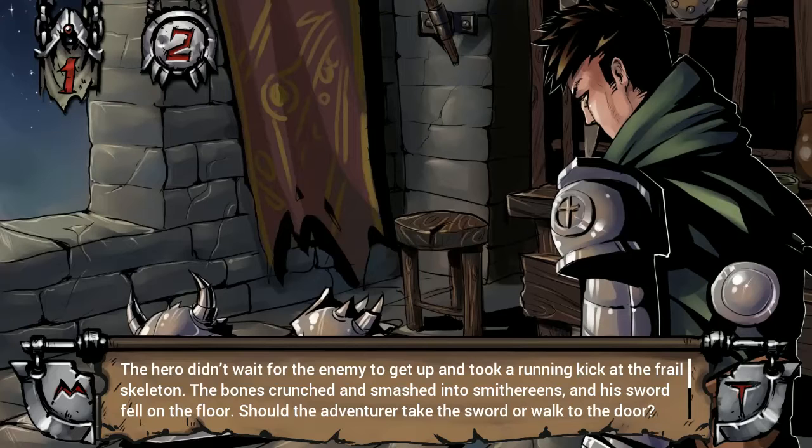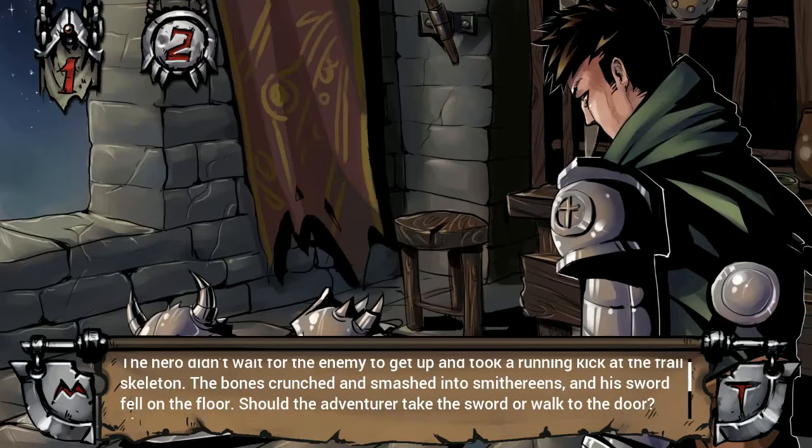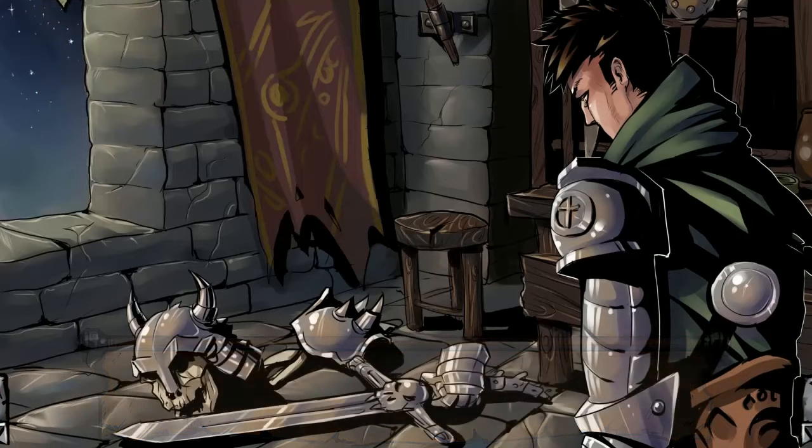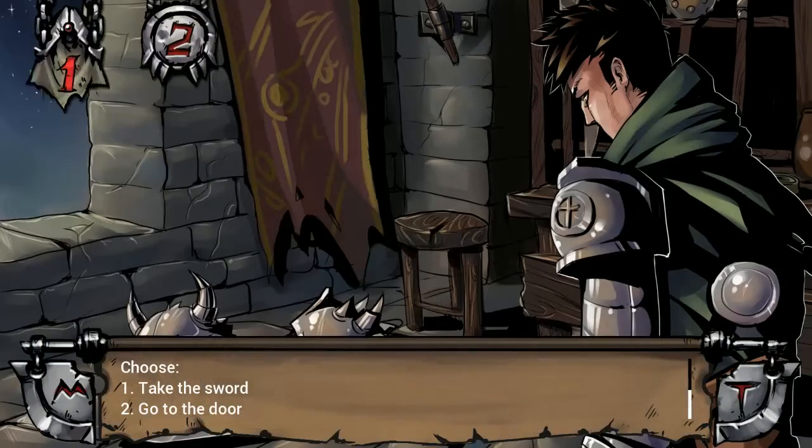The hero didn't wait for the enemy to get up and took a running kick at the frail skeleton. The bones crunched and smashed into smithereens and his sword fell on the floor. Should the adventurer take the sword or walk to the door? Here is the whole image and on the bottom is the sword in question. I am going to take the sword.